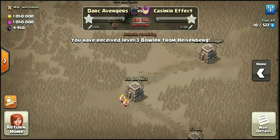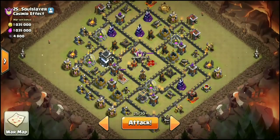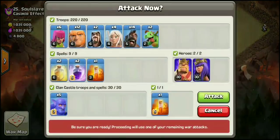We are back, all topped off. Here's a look at the troop comp: 12 Giants, 4 Healers, a pair of Wizards for cleanup, 2 Baby Drags for the funnel, 14 Hogs, 2 Rages for the initial push, Heals for the Hogs, Bowlers, a Poison, and of course the Heroes. Do not want to attack without the Heroes. Here's another quick look at the base — I think we are ready.